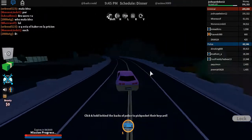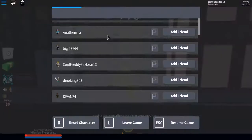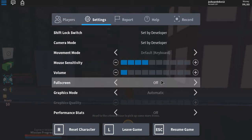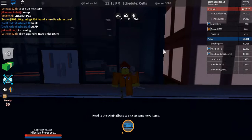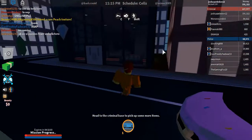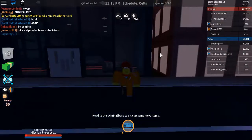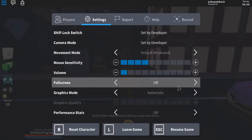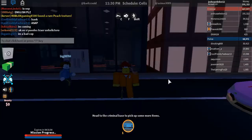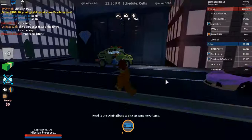All right, we're here. Hopefully no one catches us. So what you're gonna do is put your graphics quality at automatic, because it's full. I'm pretty sure automatic is full. And if it's not full, go to manual.